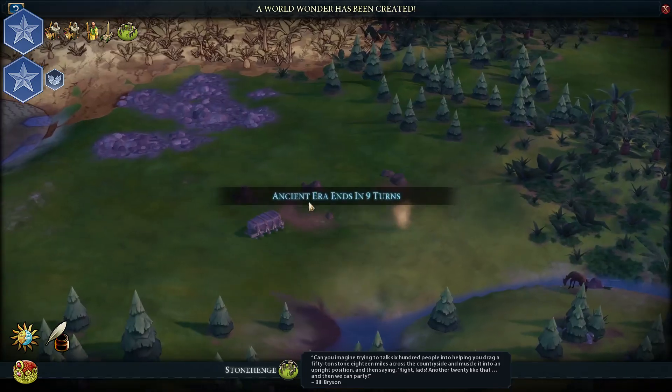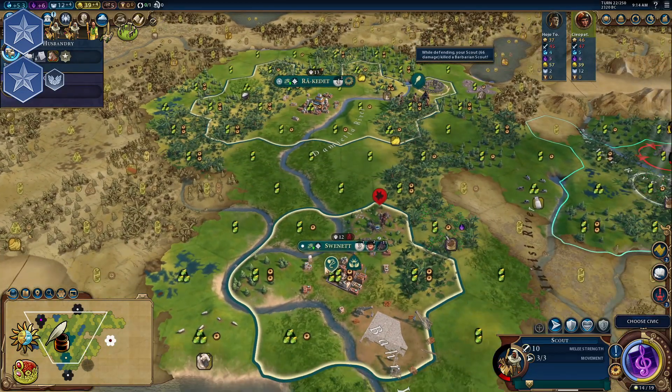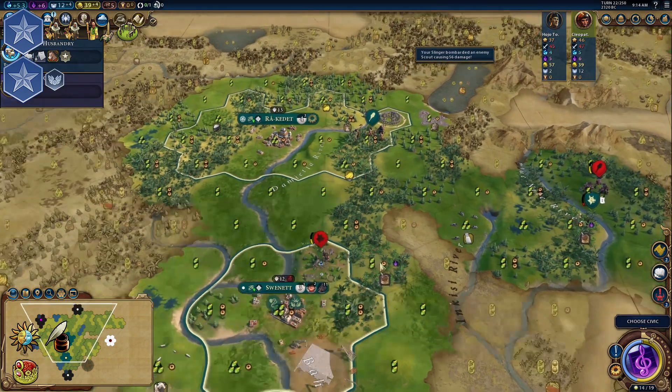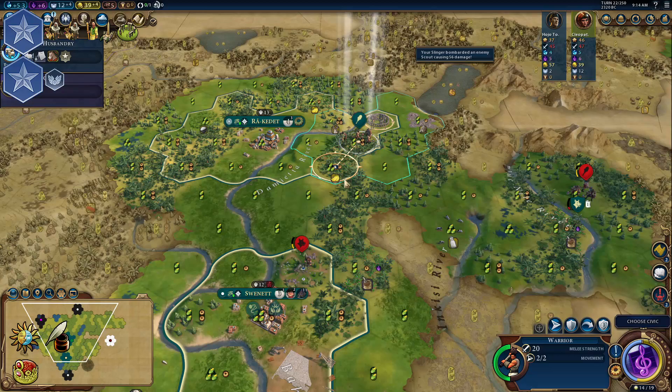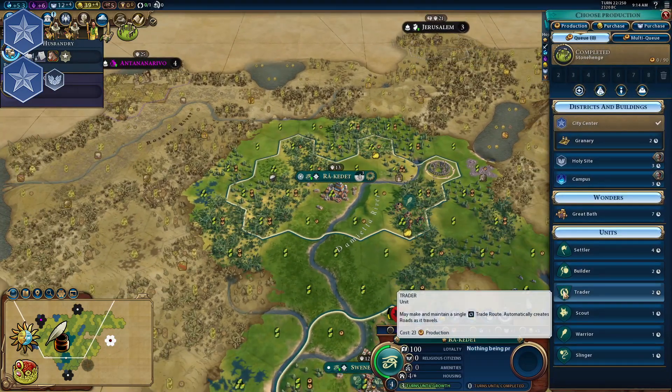If you don't have stone, you can build a Holy Site instead of Stonehenge to rush a religion. You can make some projects in one city and build Etemenanki in another. And as usual, you should buy a slinger for protection.